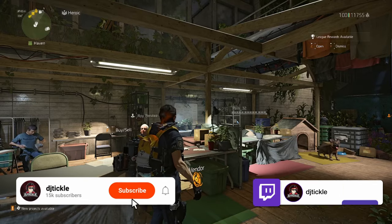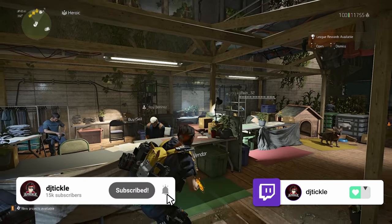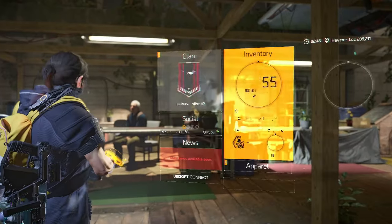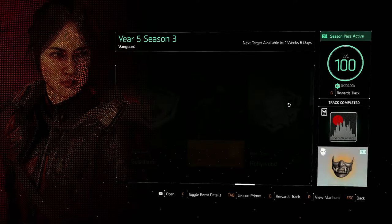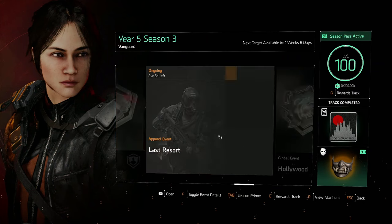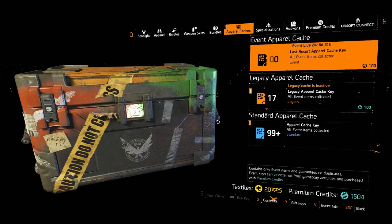What's up agents and welcome back to another Division video. A new week has arrived and an old apparel event has made a comeback. If you head into your seasonal menu you will see that this week you get to do the Last Resort apparel event — this is one I've done previously and it's making a return.